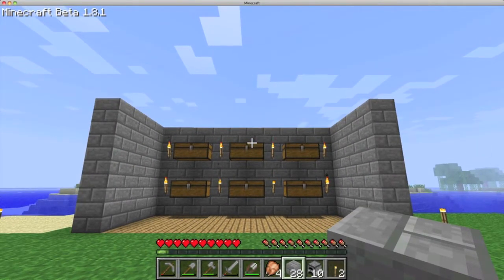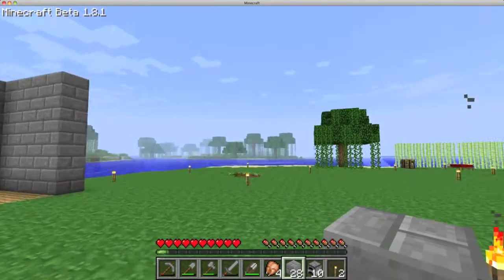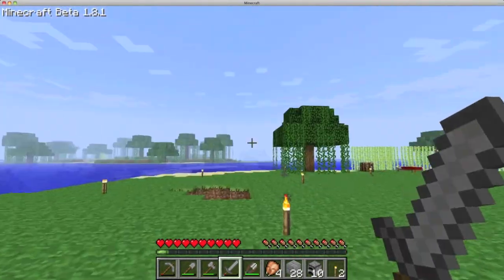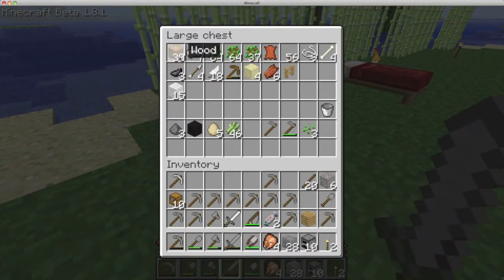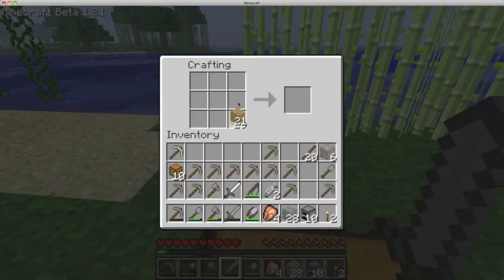I had to step aside for a second to get my thoughts together. Now I think I've got an idea — it may not look the best but it's going to be the most functional, and that's what we're going for. We need to make a couple of ladders, so let's grab a bunch of sticks. Eight ladders should be plenty — there's always a use for them.